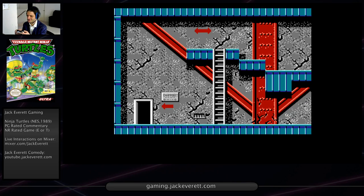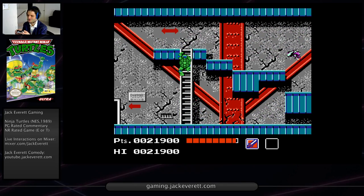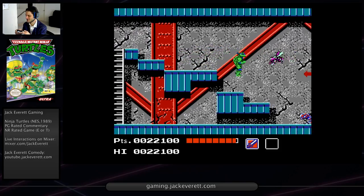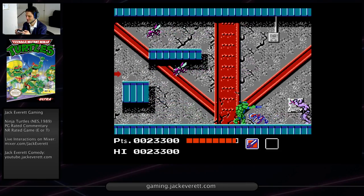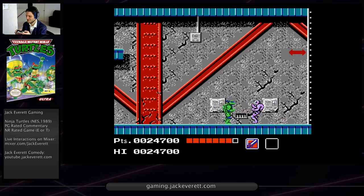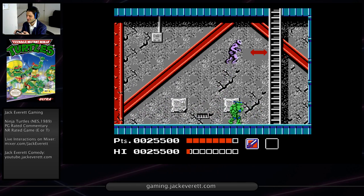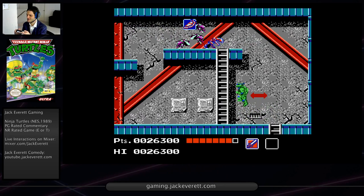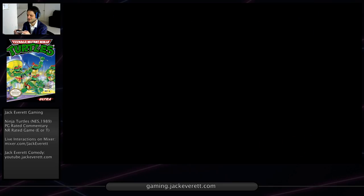So next up is the dam stage. The goal of this is to get to the top of the dam with at least two turtles intact. I personally need two turtles to make it through the underwater part. There are two pizzas in the dam stage - one half pizza and one whole pizza - so there is opportunity for recovery. There's going to be a boss fight here, just a pretty simple foot soldier, though it can differ depending on what the enemy set for this stage is. Here's the half pizza - we can get that. Sometimes I play kind of sloppy just because it really doesn't matter that much.